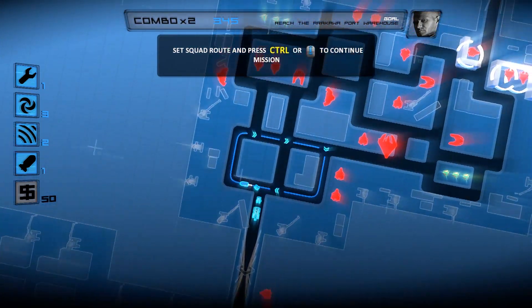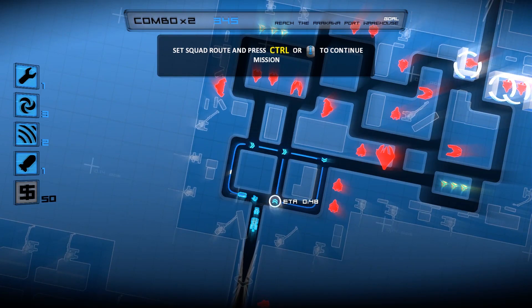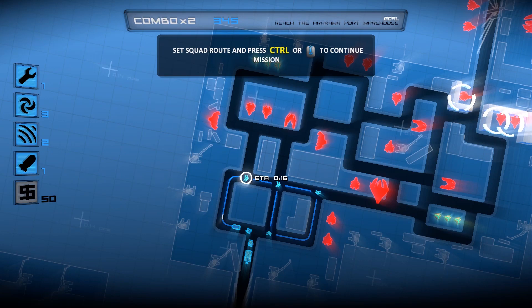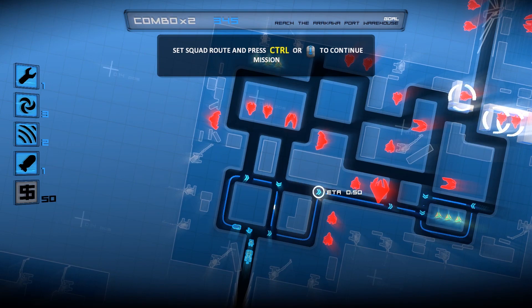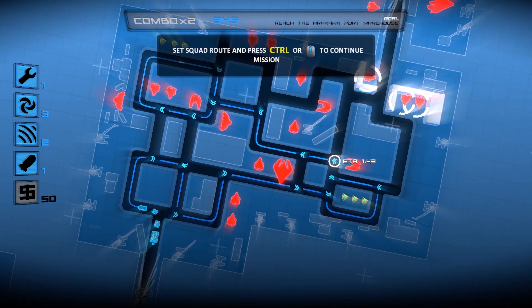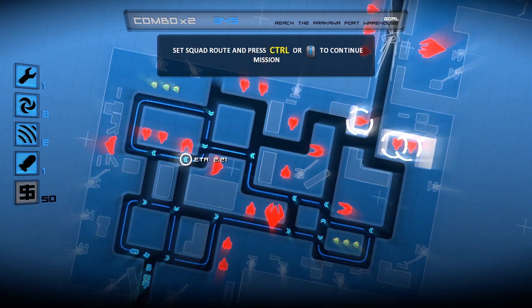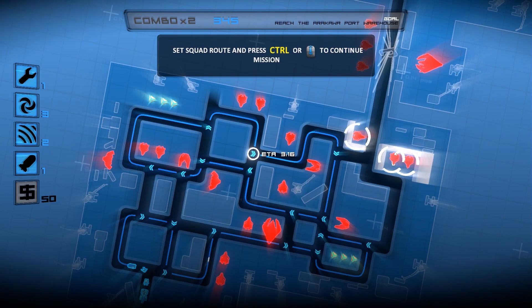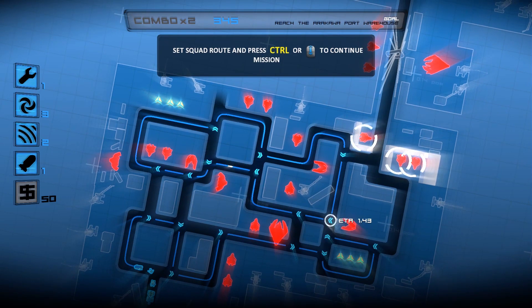Alright, so we can take our time here then, right? I think so - that's actually quite a lot of units up there. Let's go up here, deal with those, go around here, deal with that. Don't want to touch those - I think they can see us but I'll wait till we get near. Maybe we can go up here and around.